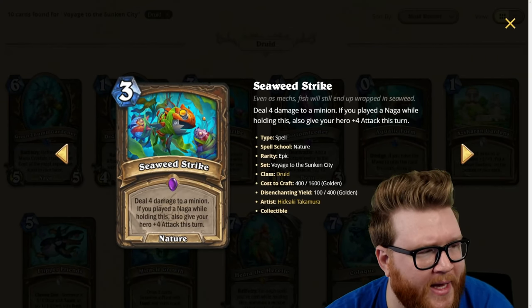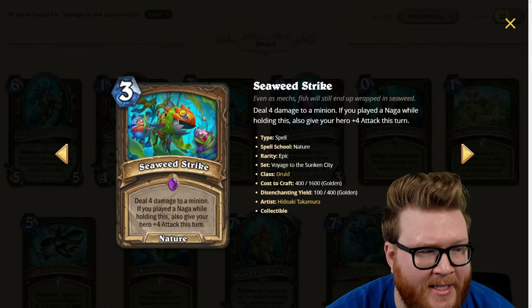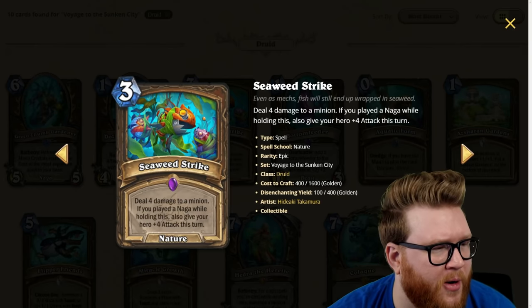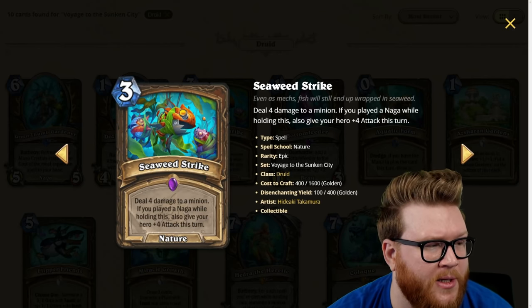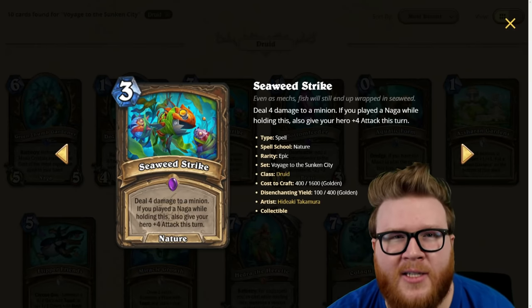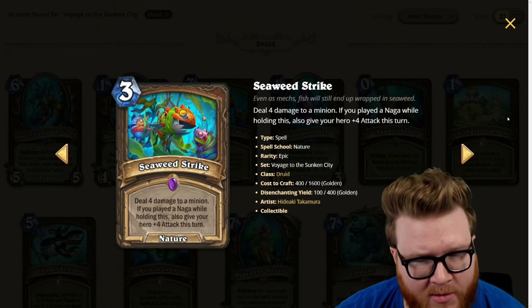Next is Seaweed Strike, a three-mana spell for Druid: deal four damage to a minion, and if you played a naga while holding this, also give your hero plus-four attack this turn. This can let you clear a couple things on board or push some damage face and clear a taunt. Four damage for three mana isn't bad, and there are still some questline Druid builds where attack matters. That said, three mana is an awkward commitment in a lot of Druid decks and the effect isn't super decisive, so I think most decks will leave Seaweed Strike behind — two-star card.